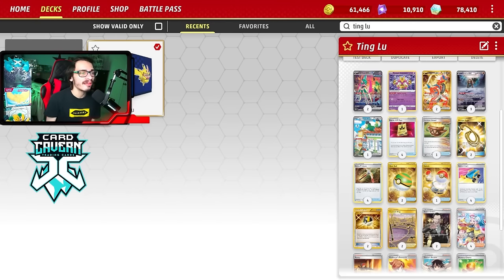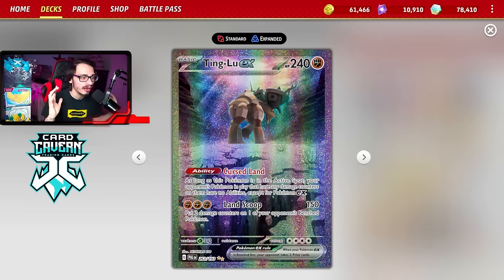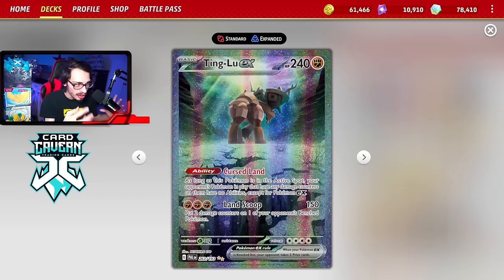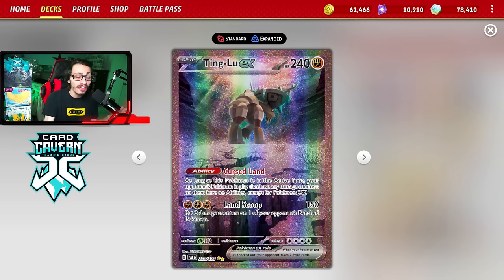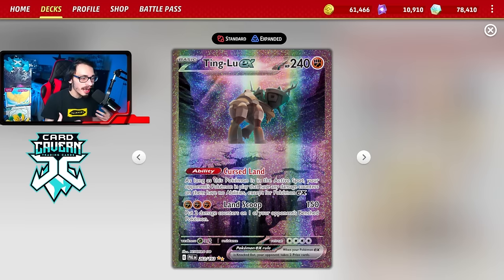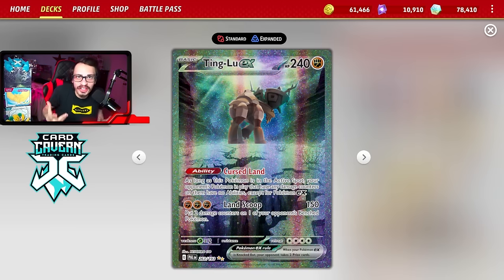Welcome back everybody to a new PDC July Paradox of Deck video. Today we're going to be playing a card I'm sure you haven't heard of in a while — Ting Lu EX. This card got a lot of hype when Paldea Evolved came out. Everyone was hyping it up saying this card is busted. It's got a really good ability where, if it's in the active spot, your opponent's Pokemon in play with any damage counters on them have no abilities except for EXs. And ultimately, that was the downfall of Ting Lu.